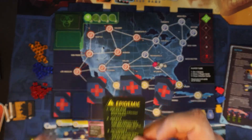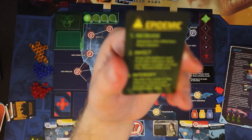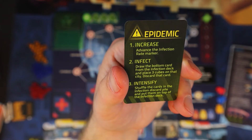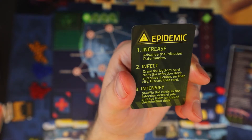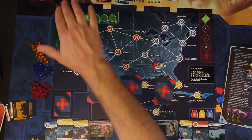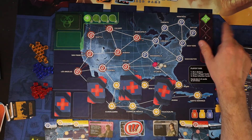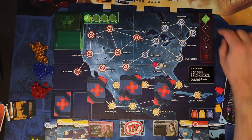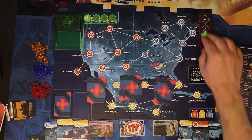Now the epidemic card — when one of these is drawn, it says: advance the infection rate marker, so that goes up. Then draw the bottom card from the infection deck and place three cubes on that city and discard that card. Then shuffle the cards in the infection discard pile and put them on top of the infection deck. The reason the epidemic card is so bad is that cards that have already come out and placed cubes on the board go back on top of the infection deck, making outbreaks more likely.